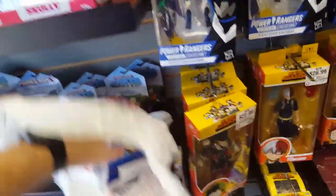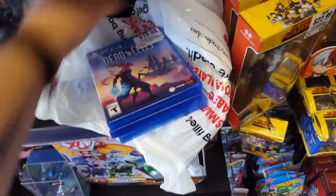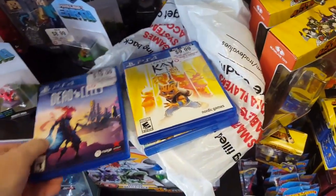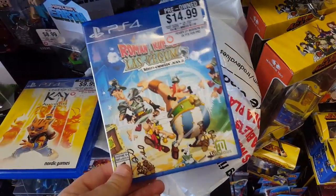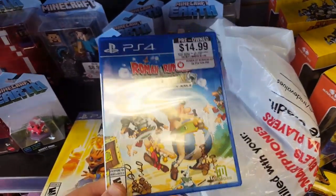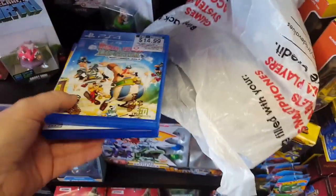Alright, so we just took advantage of the buy two get one free. I found some games I've been wanting — we got Dead Cells, Legend of K Anniversary, and Roman Rumble in Las Vegas. This is an Asterix and Obelix game, a 3D platformer — cool.